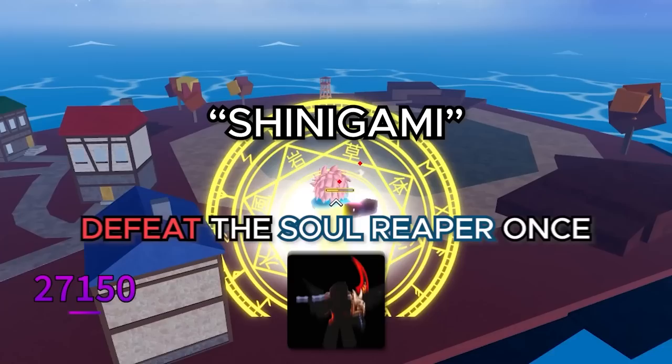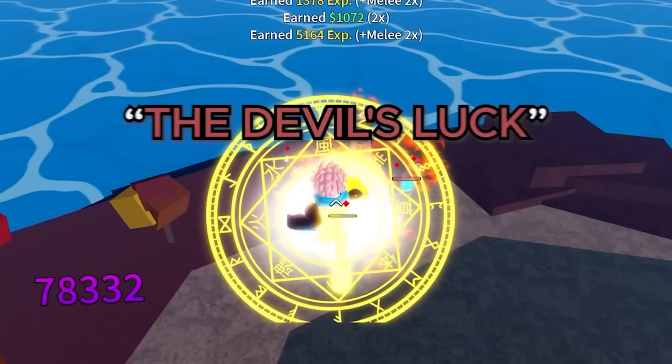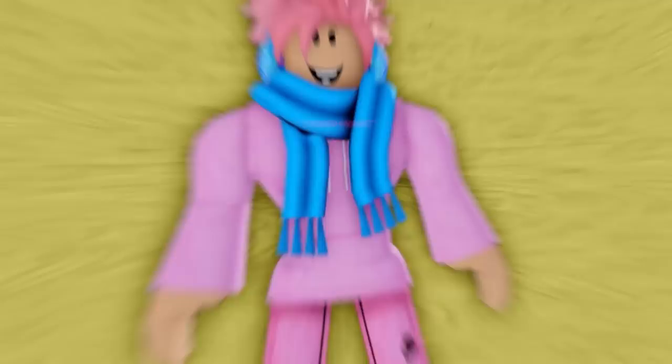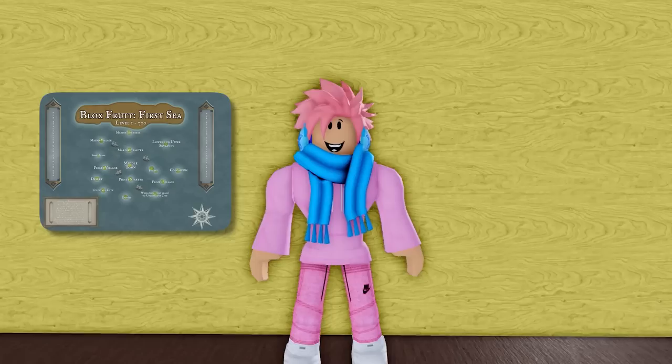Shinigami requires defeating the Soul Reaper just one time. Devil's Luck requires obtaining Hallow Essence and the God's Chalice from praying. Doe Commander requires defeating the Cake Prince. And Doe King — a title many of you definitely don't have — requires defeating the Doe King. Something to mention: if you meet the requirements for any of these titles but you're still in the first sea, you won't be able to equip the title until you reach the second sea.